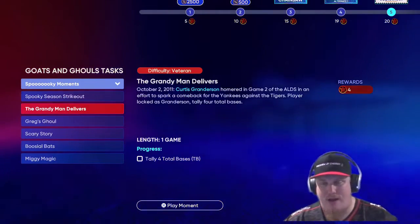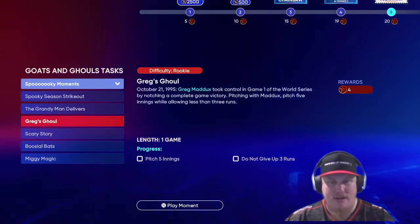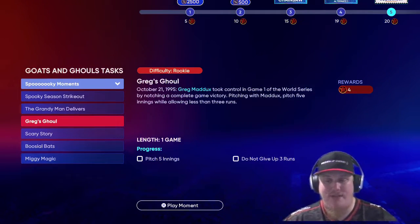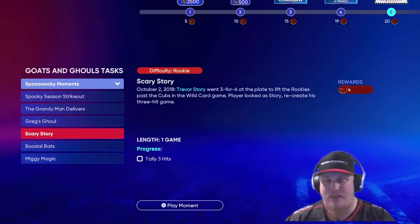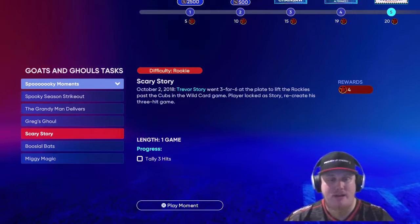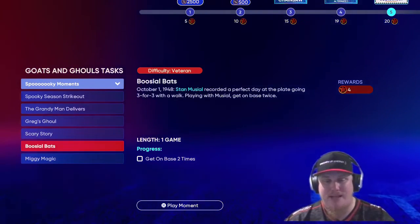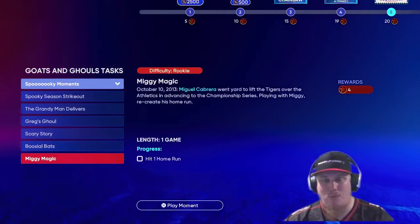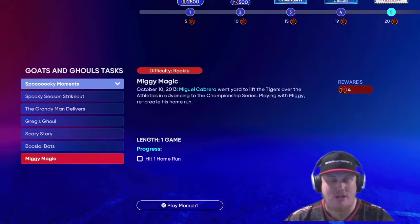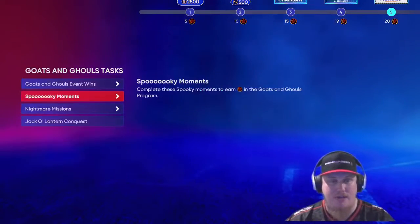You're going to take Curtis Granderson and tally four total bases in one game. You're going to take Greg Maddux and pitch five innings without giving up three runs. Trevor Story is next — you get three hits with him. These are all players in the reward path, so you take a moment with each of them. Stan Musial is also in the program — get on base twice with him. And last but not least, hit a home run with Miguel Cabrera. Four stars apiece on these moments, 24 stars total.